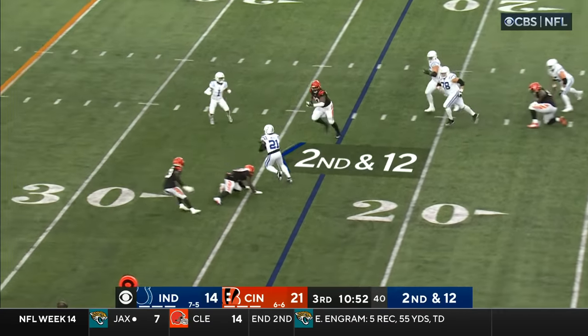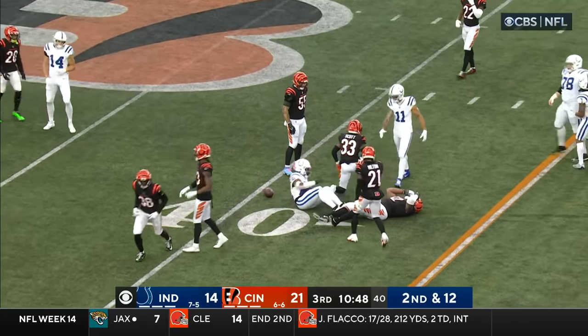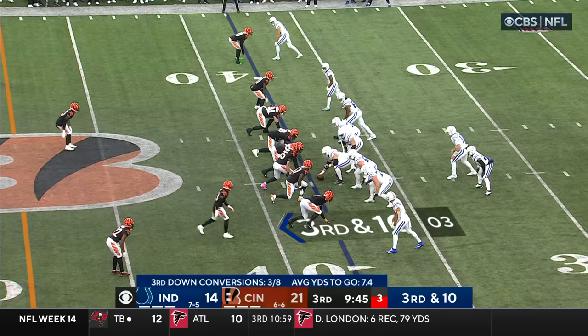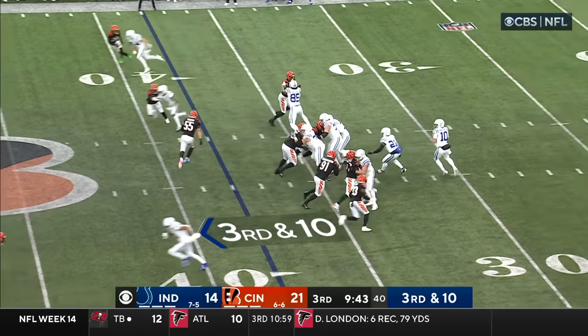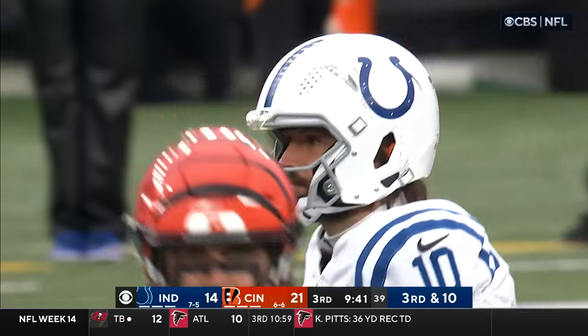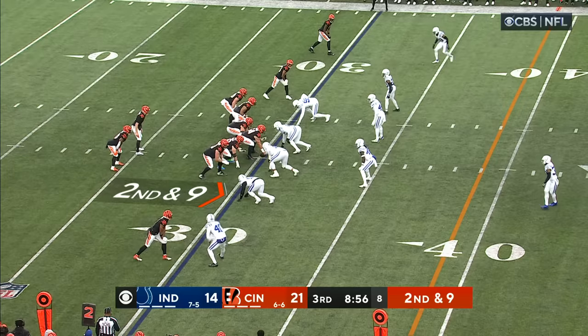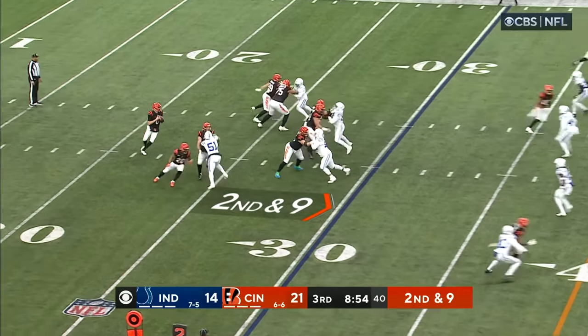Minshew to Zach Moss — Moss makes a man miss and Moss dives forward for a first down. Vijay Hill tracks it down. Bengals showing blitz late, Minshew trying to get to Pittman — incomplete. Pittman was covered up by Awuzie, he wanted a penalty. He was fifth fastest in the NFL before he got injured.